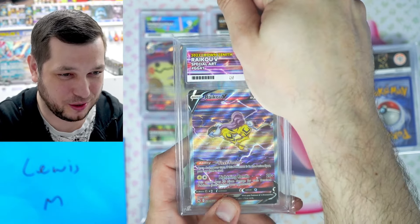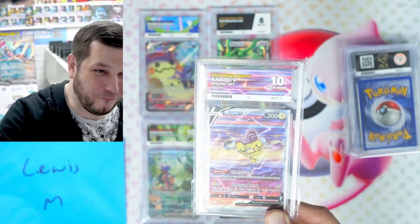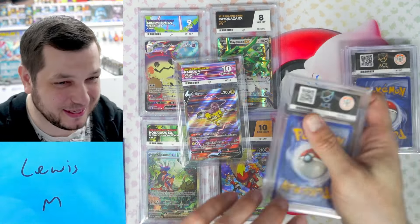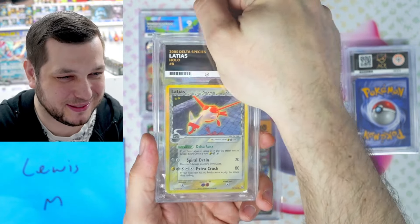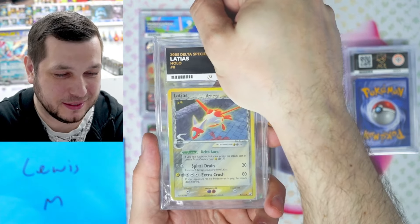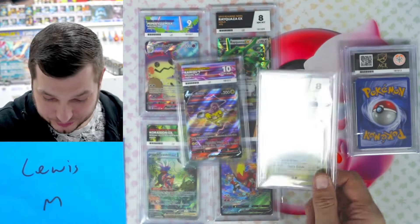We have another Special Art from Crown Zenith — nice. And we get a ten! Let's go, another ten, this is spicy. An old one: 2005 Delta Species Latias. I'm not sure what to expect on this — another very old card. An eight! Okay, yay, that is good. Nice. I was obviously expecting like a six or something because they have been difficult.